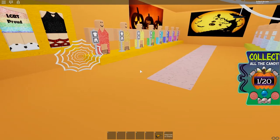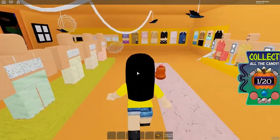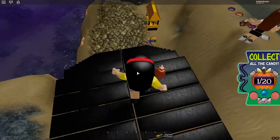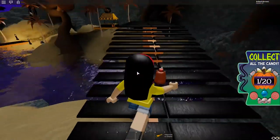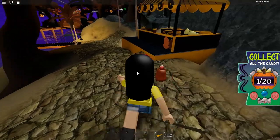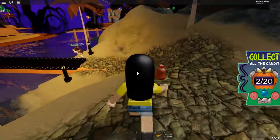I want to come into this store just to see if there are any candies. I haven't found a single candy inside a room — I wonder if they're just not doing it inside and they're all outside this time. Okay, there are zombies swimming in the water, so be careful guys. I do see another candy up ahead in this spooky tent store. So let's grab this one — that is 2 out of 20. Let's keep on going.